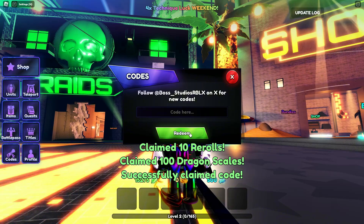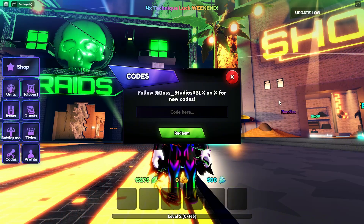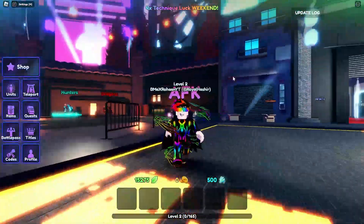The ninth code is 'ty 180k and 5th' — this code gives you 10 rerolls and 100 dragon skills. I hope this video helps you. Thanks for watching, bye bye guys!